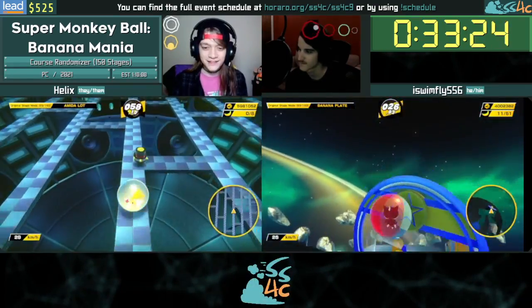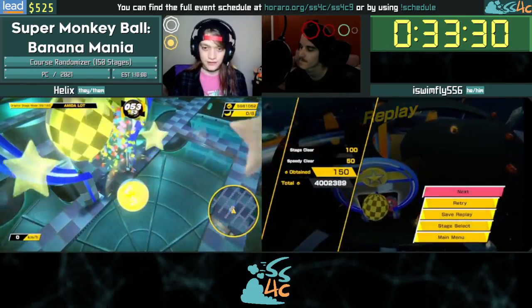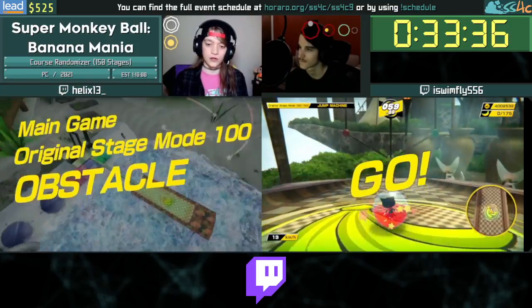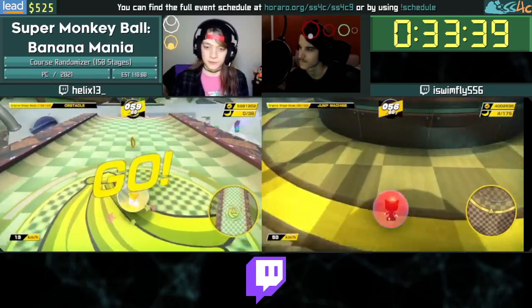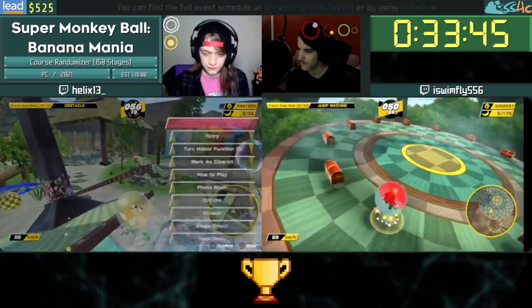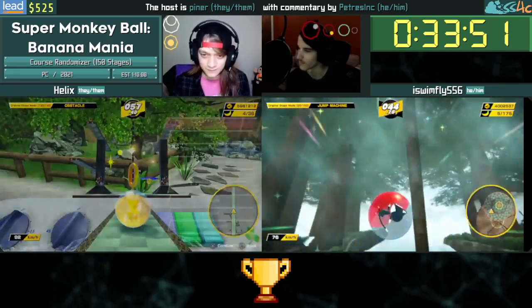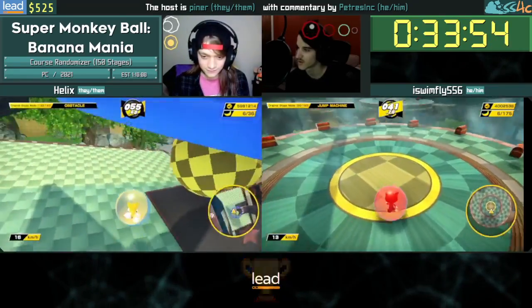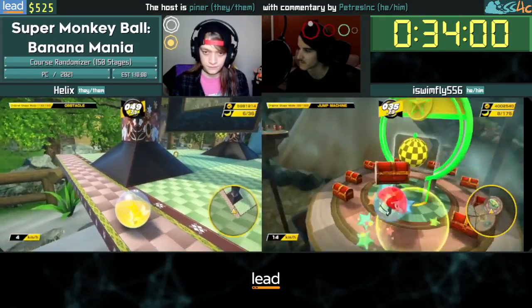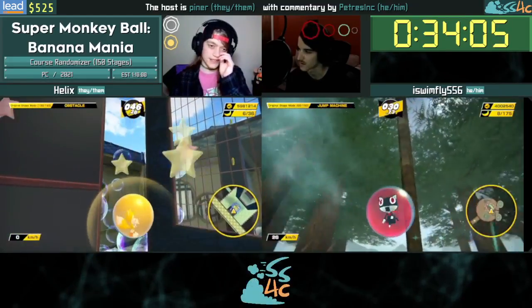There are two other modes in this game — Dark Banana, where if you touch a banana it's game over, and Golden Banana, where you have to collect all the bananas to beat a stage. These are not compatible with the randomizer because the conditions for game over and clearing the stages are different. Golden Banana and Dark Banana just essentially change the banana placements on the same exact levels, so it doesn't really work with the way the course modifier handles it.